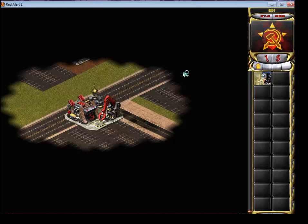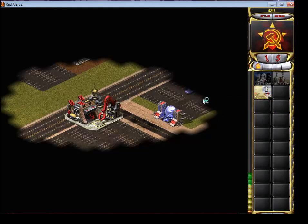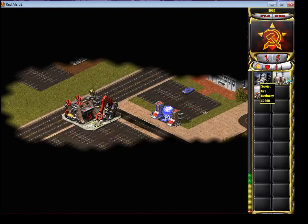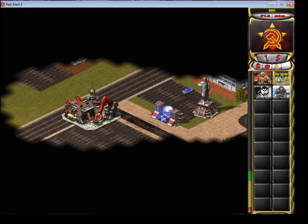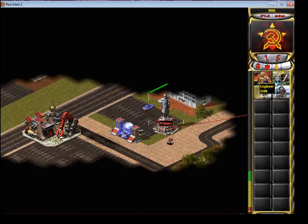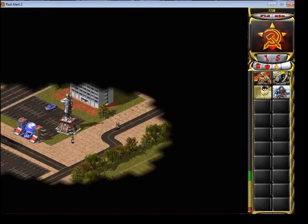So now I'm bottom left. Bottom left controls the middle of the map, controls the gems. That's absolutely crucial to the bottom left's success. Because in a fair, honest game, the bottom left player gives the oil derrick in the bottom right to the opponent.